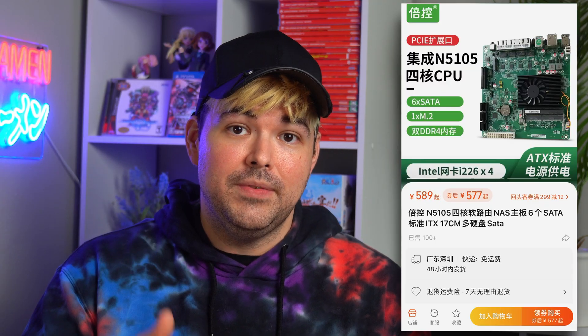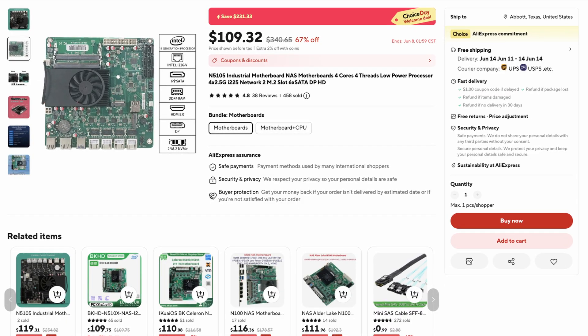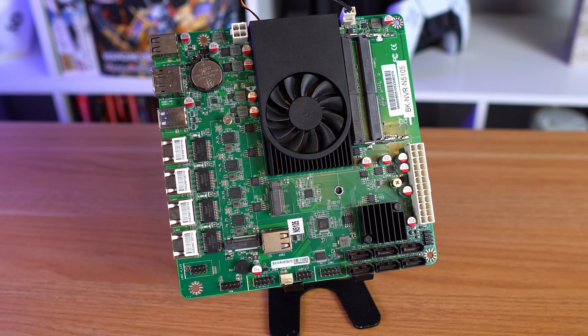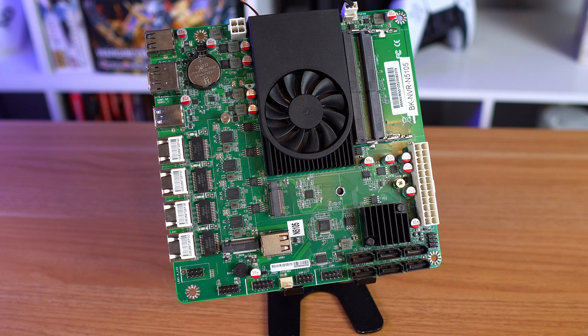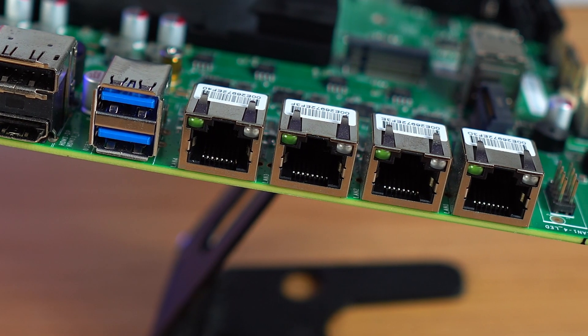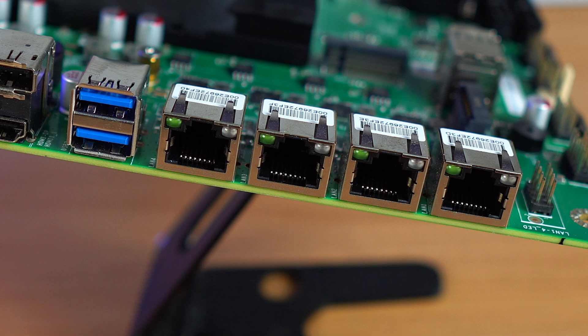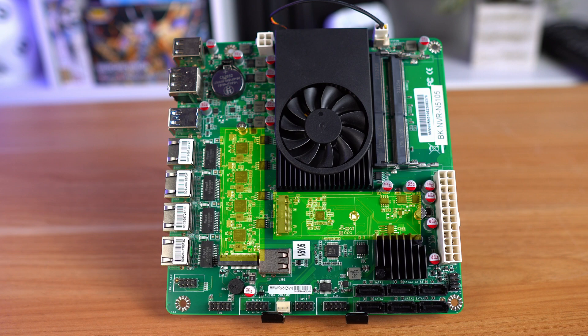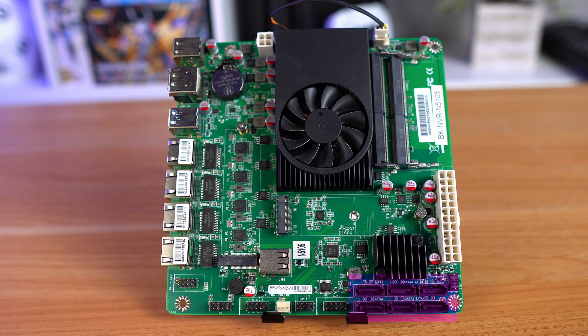I was actually in China when I saw this video and I ordered the motherboard directly from Taobao at a discounted price, but it's still available on AliExpress. This is an ITX motherboard that has an integrated CPU and cooler built into it, and for me it's almost the perfect DIY NAS motherboard. It comes with four 2.5 gigabit ethernet ports which you can use as a built-in network switch, as well as two M.2 NVMe slots, six SATA ports, and an internal USB port. This is the perfect amount for me, so I don't have to add any add-on cards.